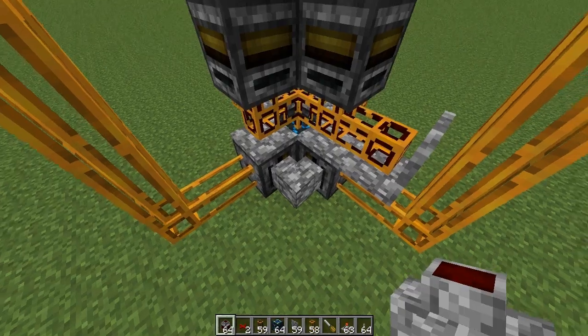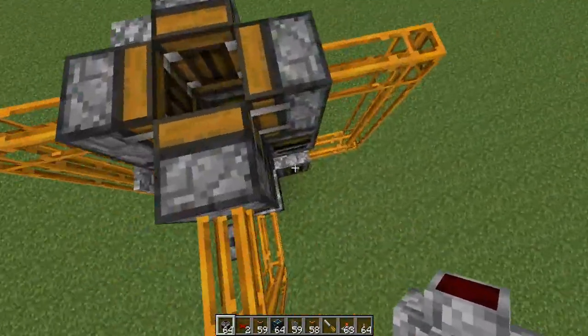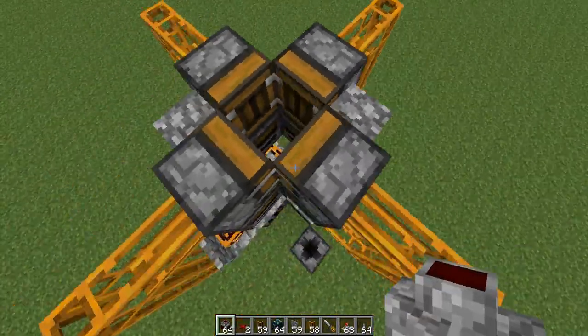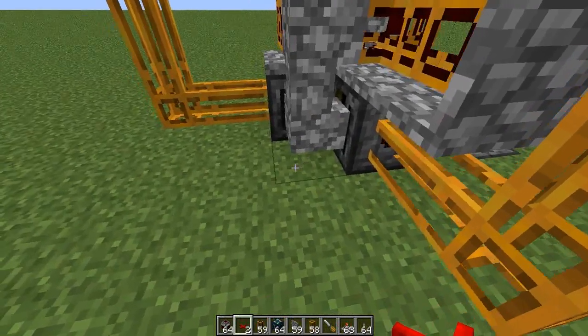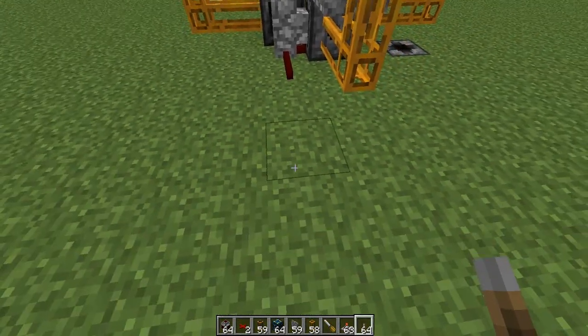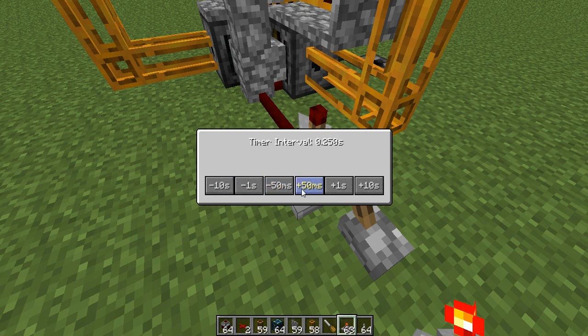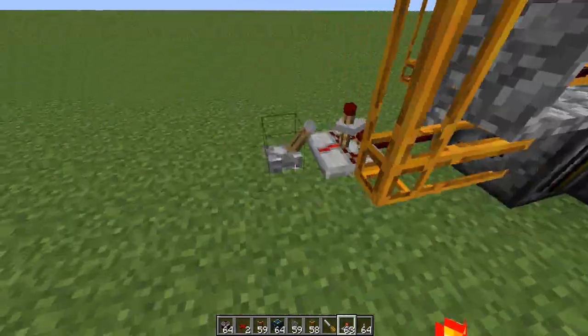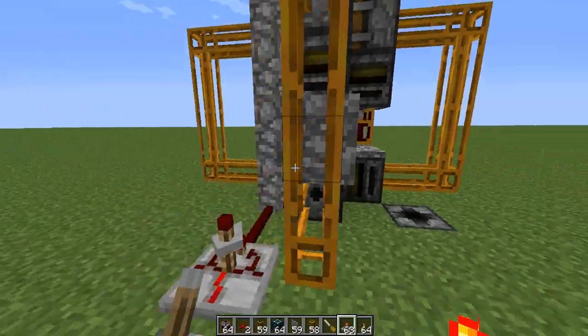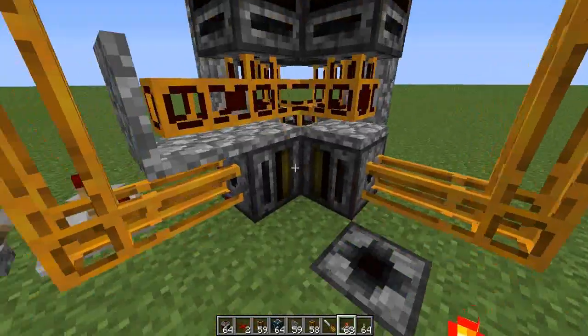Now get your jacketed wire and put it up two of the sides opposite to each other — like here and here, or here and here. Then on any one of the sides, at the bottom of the jacketed wire, place a red alloy wire, then another red alloy, then a lever and a timer. Set the timer to about 0.8 seconds. When you activate this, everything will pulse. This is also why we added that random cover piece — to protect that. Now we need to fill all the filters and deployers with items.